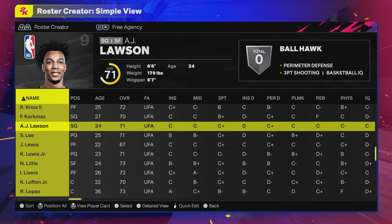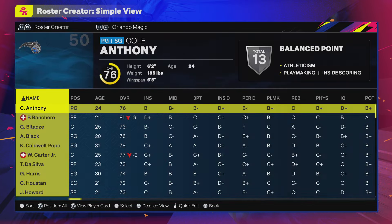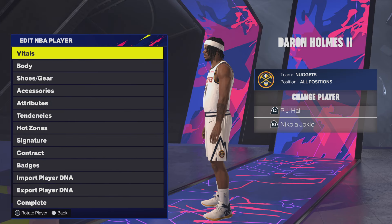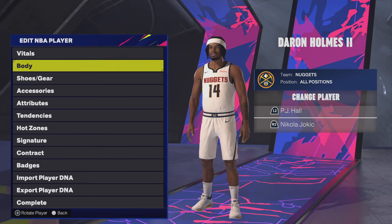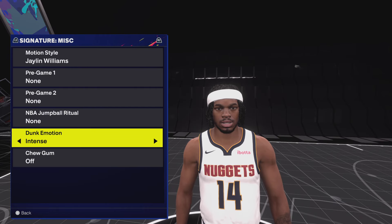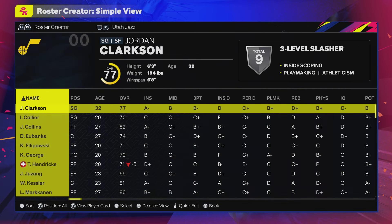2K put only one of these players in the patch notes, which shows they don't do a great job of documenting what's in the patch. We got a good number of rookie faces despite only one being listed in the patch notes. Daron Holmes II gets his updated face — you can see him with his arm tattoo. He looks really good, though the menus are still bugged even though they said they fixed it.